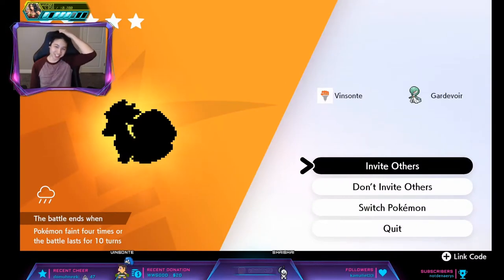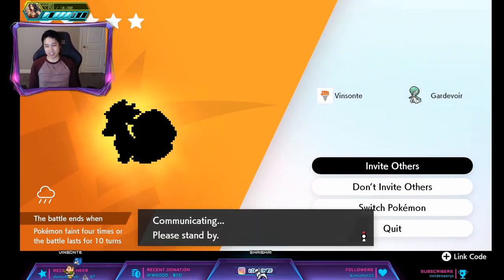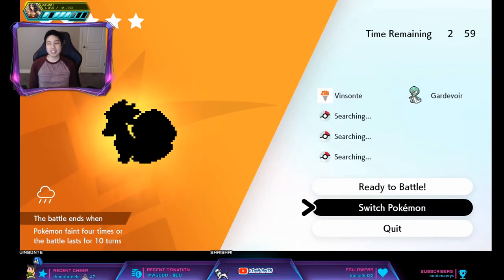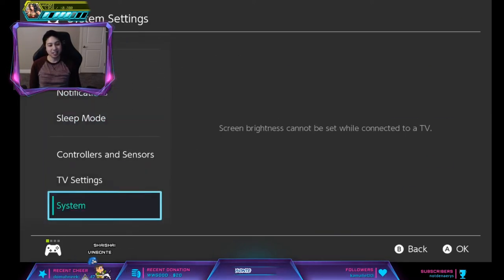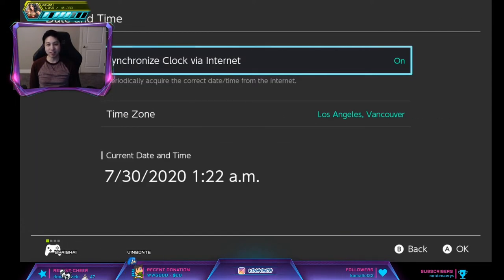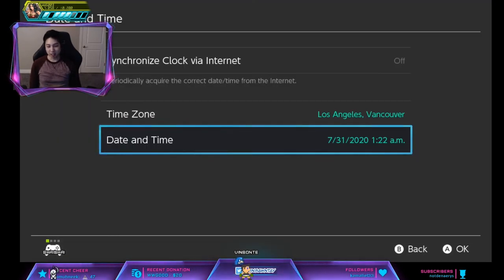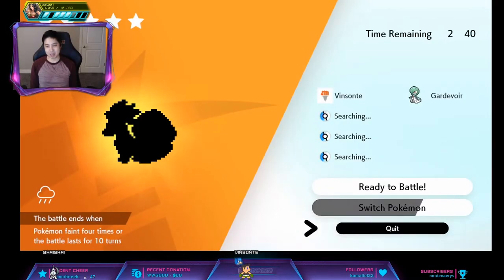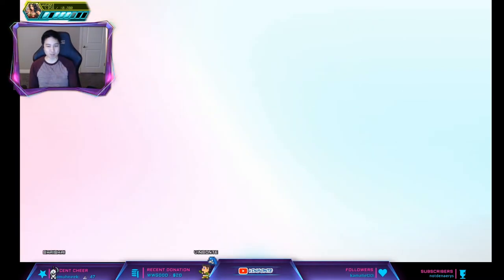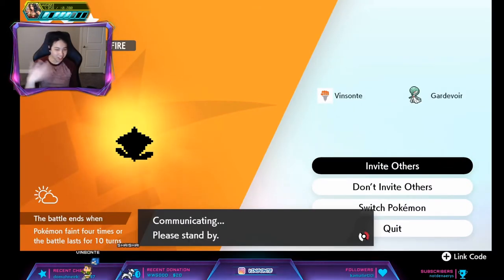It's not an Arcanine, so we're gonna do the time skip trick here. Make sure you're offline - I am because I've been restarting the game. You click Invite Others, form the room, then press Home, go to System Settings, System Date and Time. If you have synchronized on, turn it off. Advance your day by one day, click OK, press Home to go back, re-enter the game and quit the room. This resets the den so you can farm it like this, and it will spawn a new Pokémon. Keep doing this until you get an Arcanine.